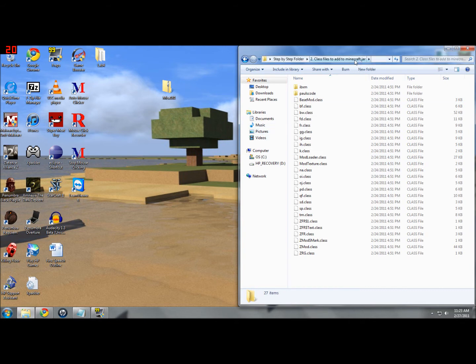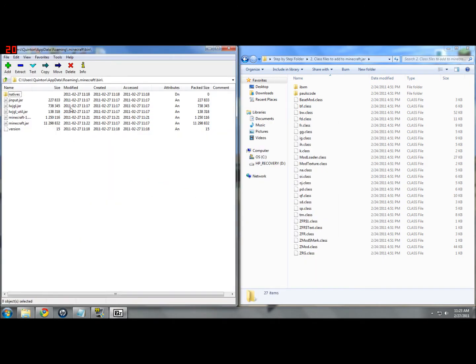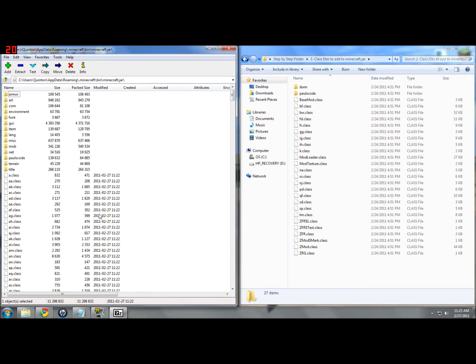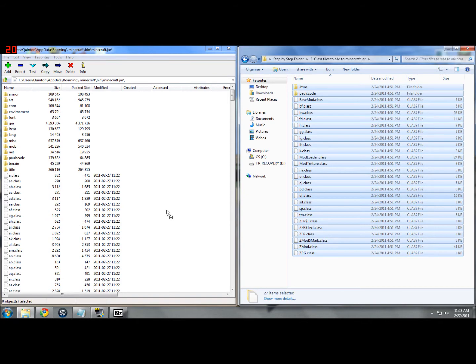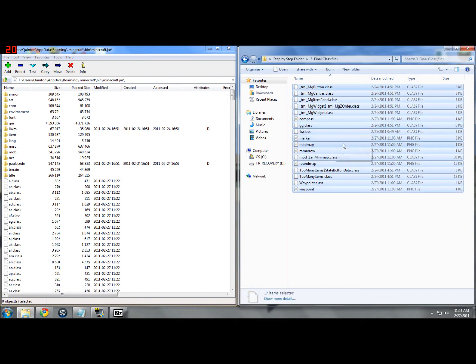Step two is just a bunch of class files you want to add to your minecraft.jar. To open minecraft.jar you either need 7-Zip or WinRAR — I have a link in the description to 7-Zip because it's free and easy to use. Just go to your user AppData Roaming .minecraft, then into the bin folder, and double-click on minecraft.jar. You'll see a whole bunch of class files — that's exactly what this is, we're just modifying the class files a little bit. Select all these, drag them over, click yes, and it puts them all in. Then do the same for the final class files — drag and drop, and that's it.